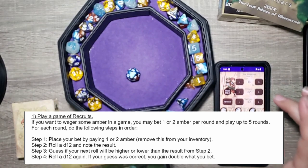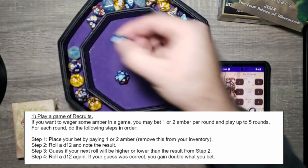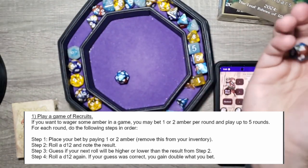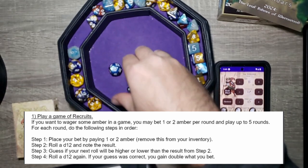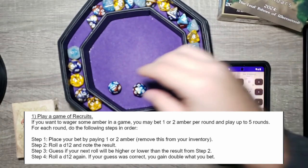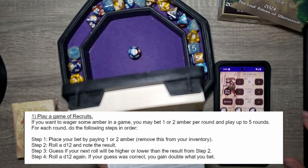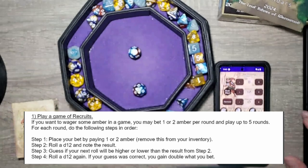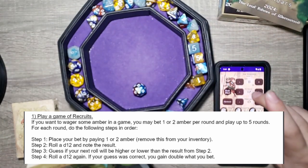Step two: roll a d12 and note the result — we got a 10. Step three: guess if your next roll will be higher or lower. We'll guess lower. Roll again — 11. We guessed wrong, so we lose the two amber. Round two: bet two again.